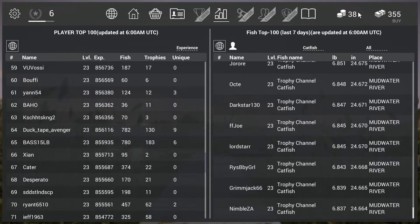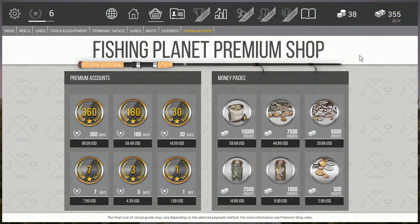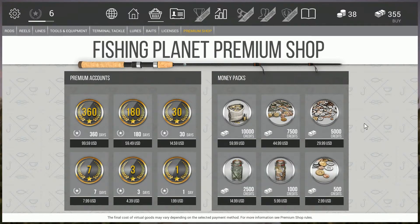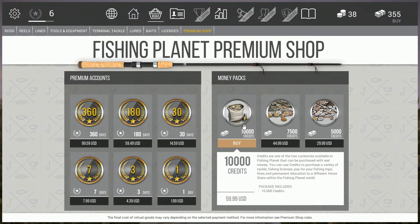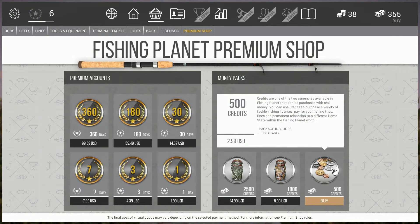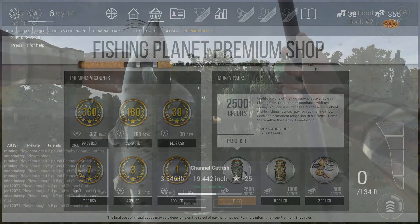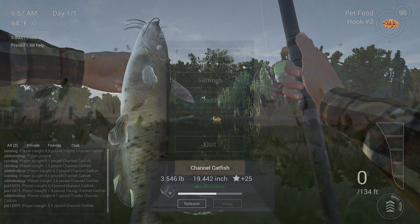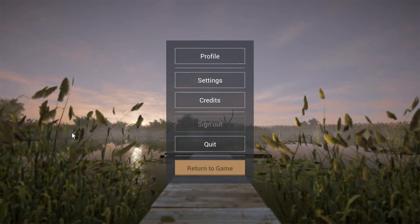You can see my money and my 38 coins up top. There's also a premium shop where you can buy 10,000 credits for $60 if you want to go all in. Premium accounts are available on the left, offering better maps and achievements. Here's my three-and-a-half pound channel catfish I caught — just to prove I can catch catfish! Thanks for watching, hope you enjoyed this — I know you'll enjoy the game. See you later!